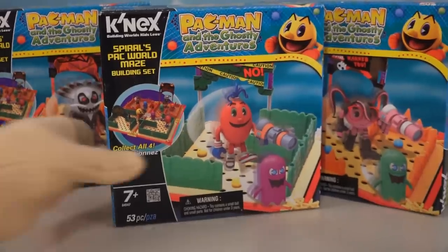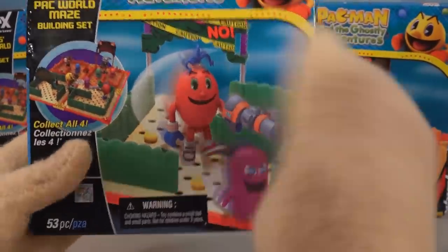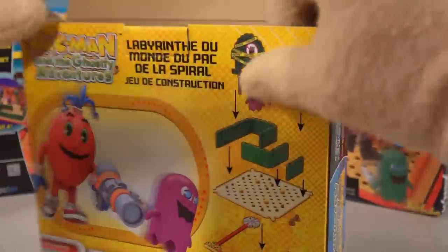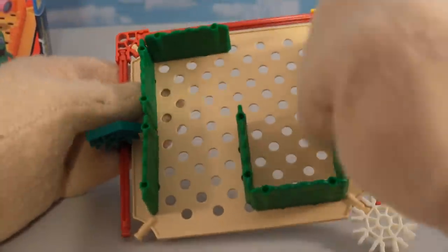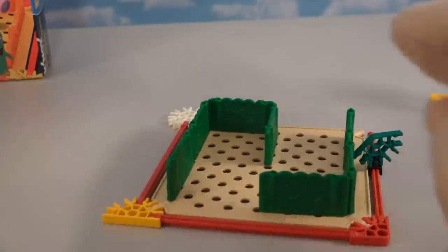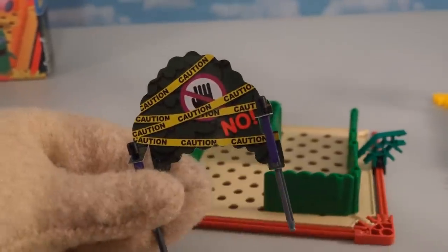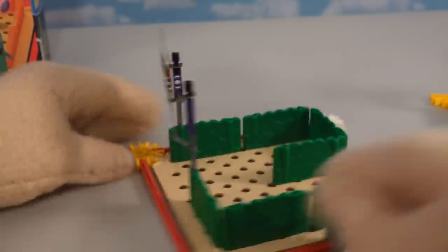We've got three playsets left, and next up is Spiral's Pac World Maze - we get the red Pac-Man guy. Getting this out of the package we see more little mazes, which are slightly different in style from the other one. It also comes with another sign - this one is caution tape all over it, like 'no, don't come in here!'